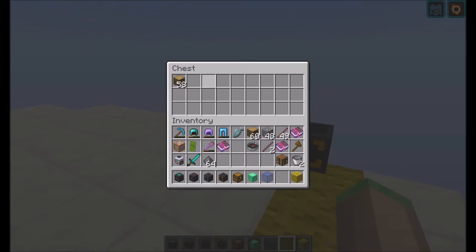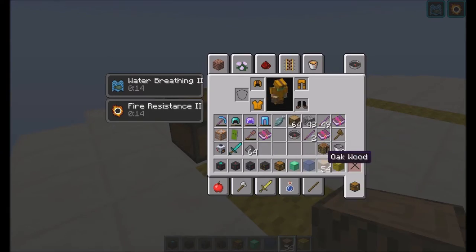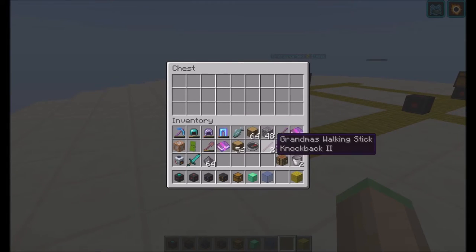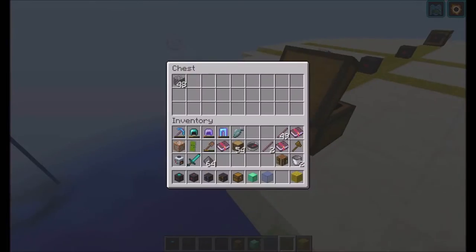On the other hand, if I blacklist Oak Wood and put Oak Wood in this chest, it will not transport it. But if I place cobblestone in it — boom — it sucked the cobblestone and placed it into this chest.